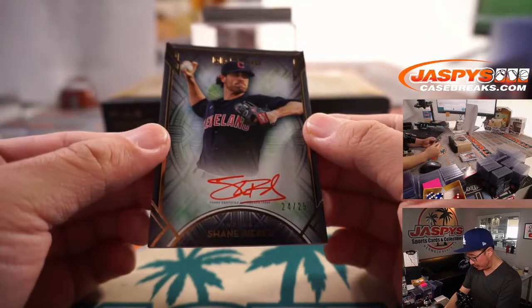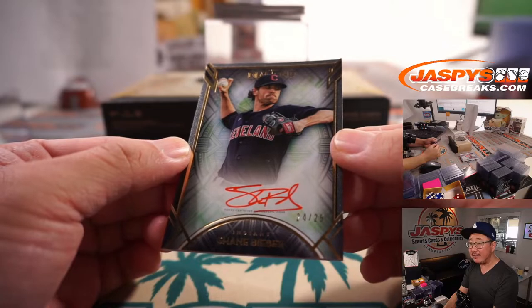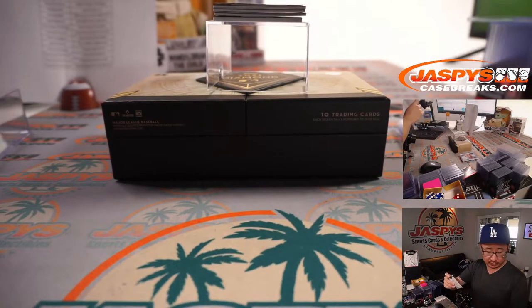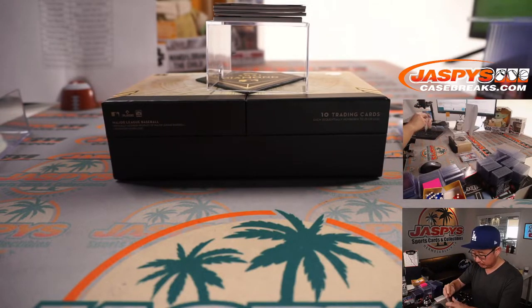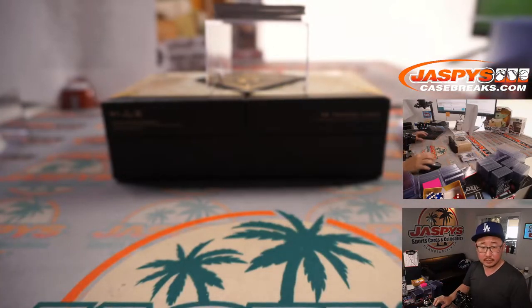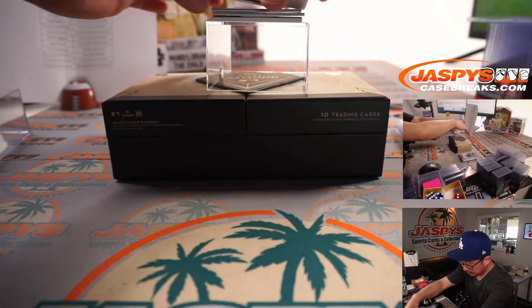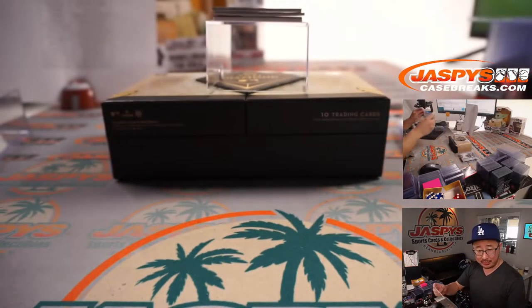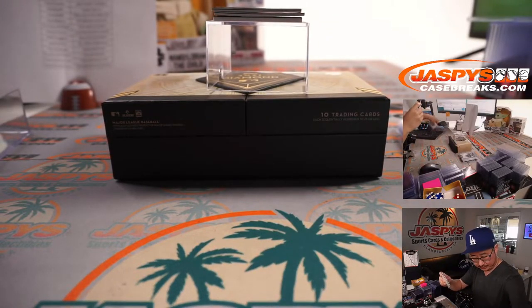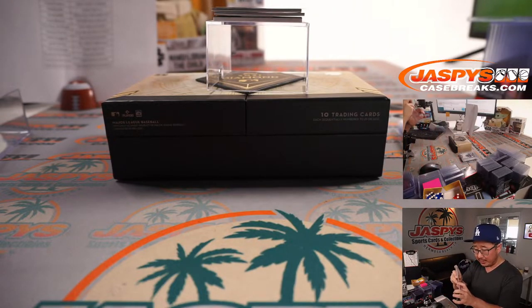Another red ink autograph — that's Shane Bieber, 24 out of 25. Another red ink auto for the tribe, that's for Chris. We've got an Andrew McCutchen, 2 out of 5 for the Phillies. These cards are really sharp this year. That goes to York with the Fightin' Phils. All aboard the Big Hit Express — woop woop.